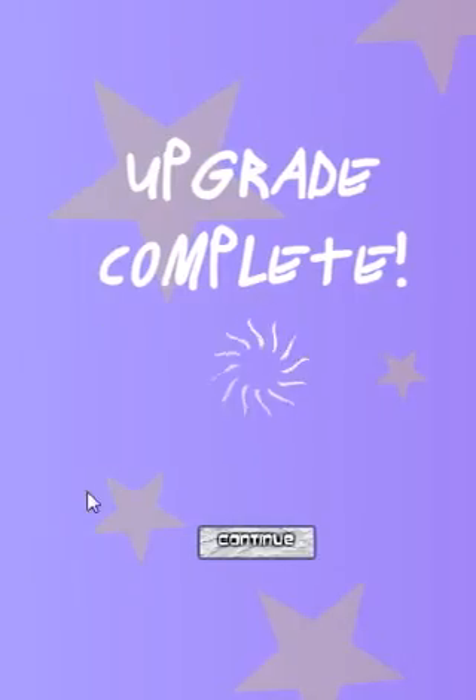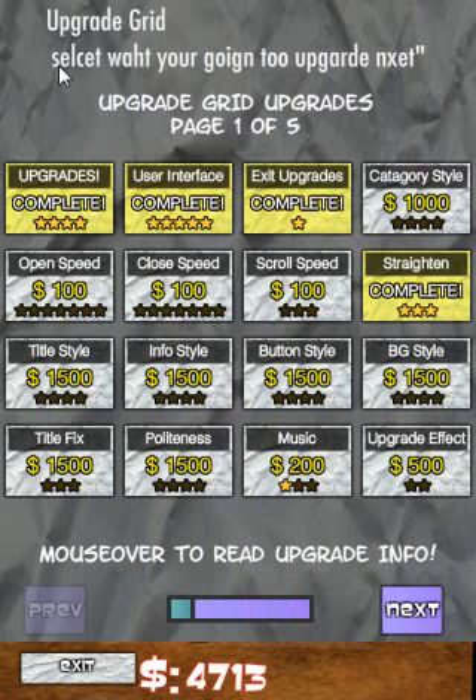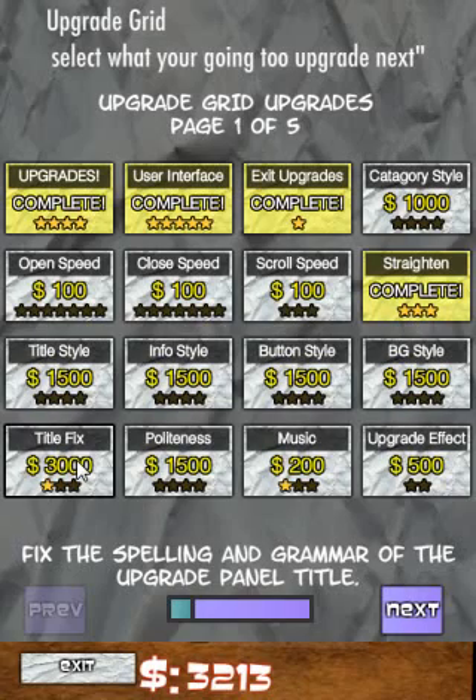Let's upgrade our upgrades. What's the title fix? Fix the spelling and grammar of the upgrade panel title. I just now noticed that — 'Selt set... going to... upguarding...' Wow, let's fix that. 'Select what you're going to upgrade next.' Perfect.